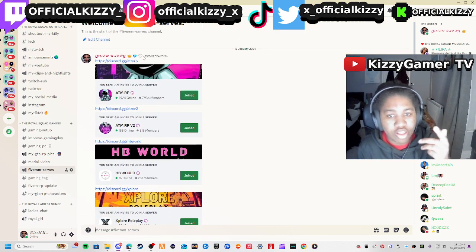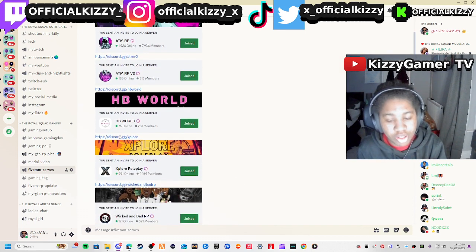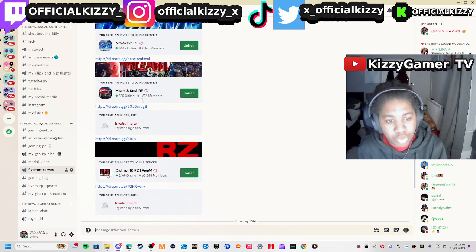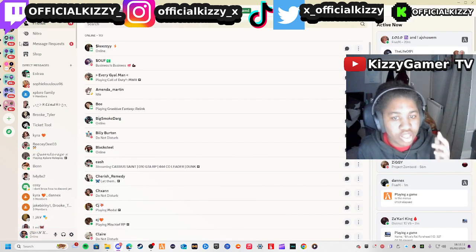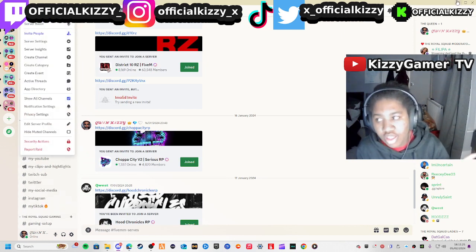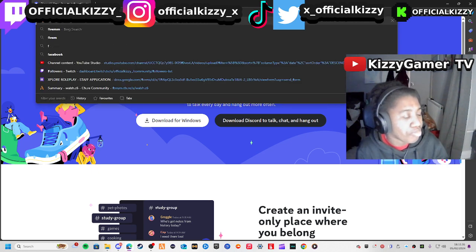When you join my server, the link will be down below. These are the servers you can get into to start doing GTA RP — we've got ATM and others. I'm in Explore RP, and there are loads of them, including American servers. My server is called the Voice Squad. After you make an account, put your username, password, email address, and phone number.